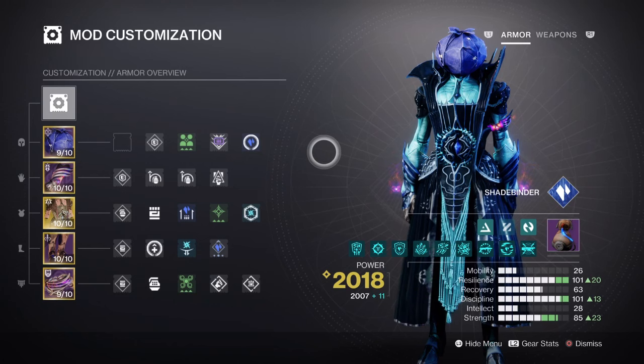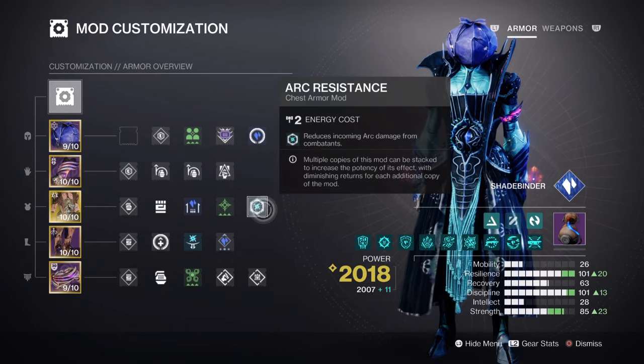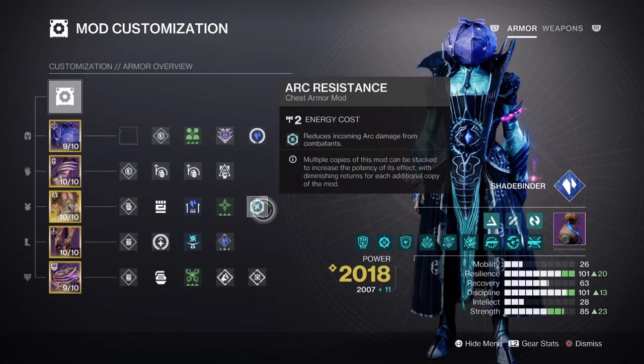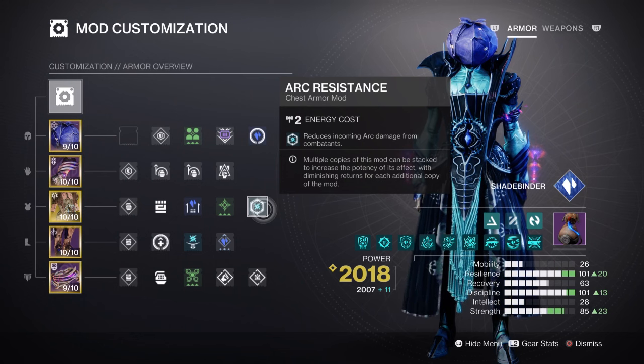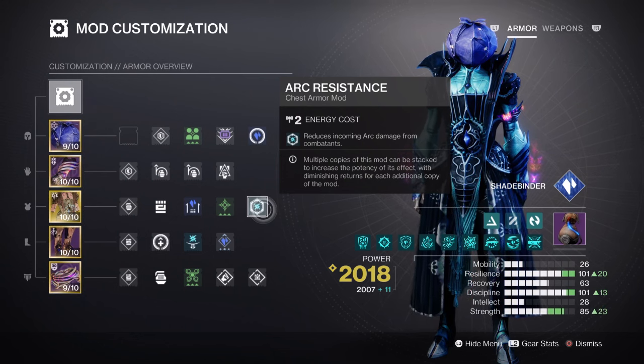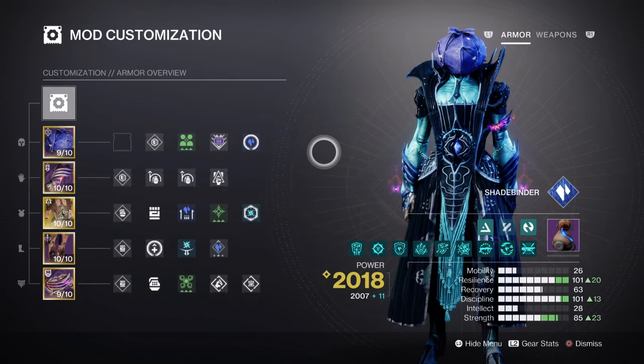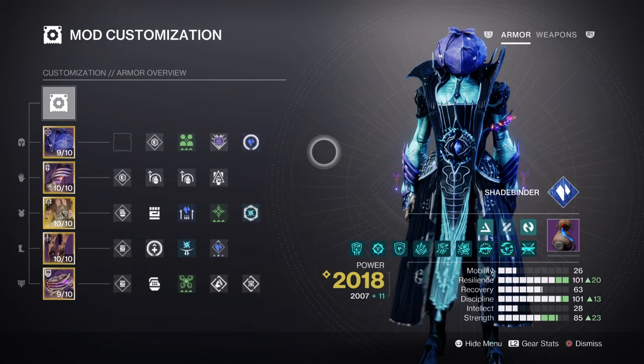For mods and stats, we have both Resilience and Discipline marked as the highest priorities for the build. Resilience is at tier 10 for a 30% damage reduction. I've also added the Arc Resistance mod for an additional 15% damage reduction against Arc attacks, though this will vary depending on the enemies you face. Outside of that, Frost Armor will be constantly refreshed from our weapons, subclass, and stat mods. Discipline is at tier 10, giving a 1 minute 1 second cooldown via Dustfield Grenades.